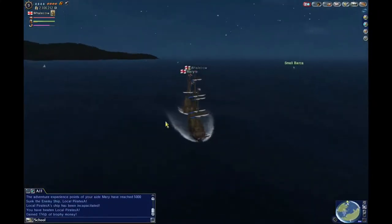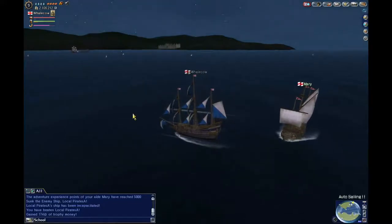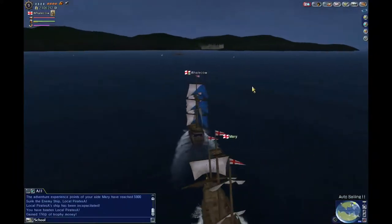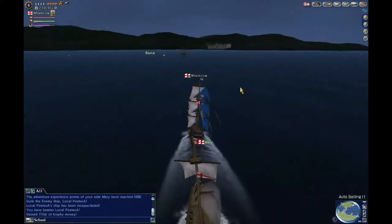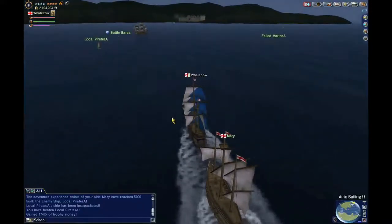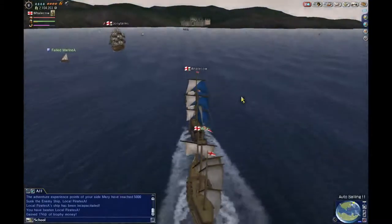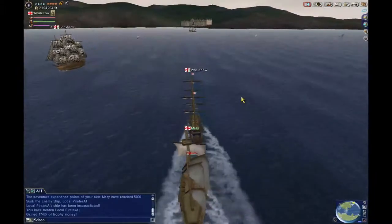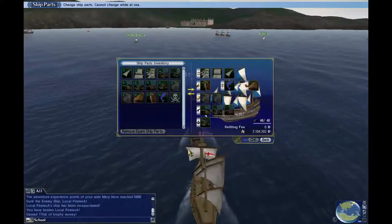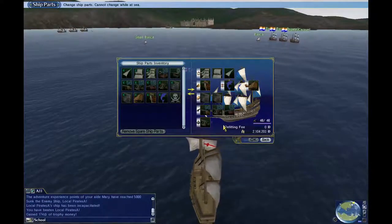That is how you do it. You usually get some trophy money, and depending on how tough the enemy is, you tend to get battle items from time to time. Let's stop a bit here and show some more interesting features. You click on the ship icon up here and go to ship parts — this is very important. Some items improve your ship and some can't be gone without, like cannons for instance.